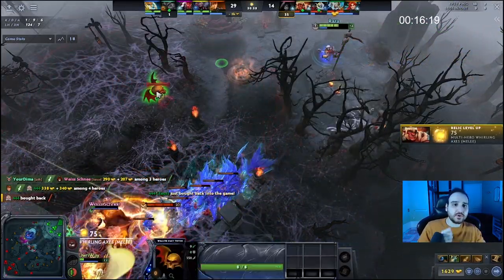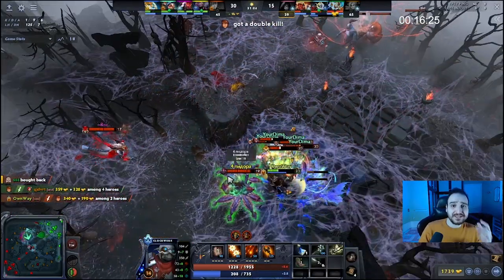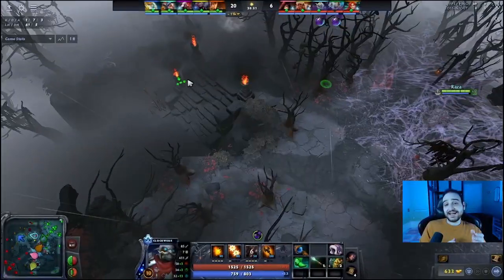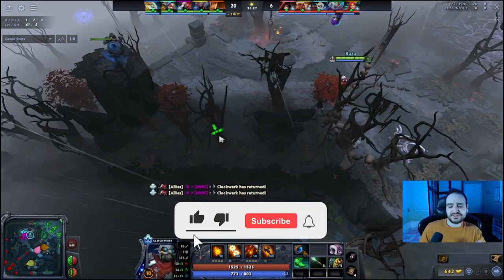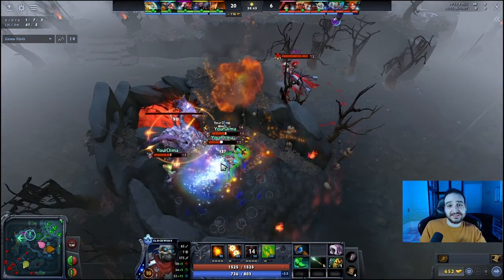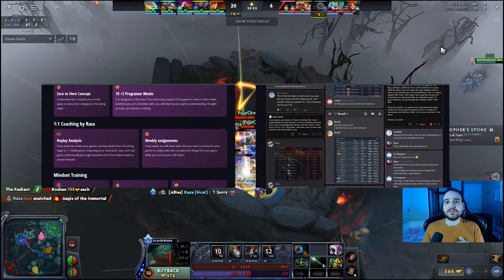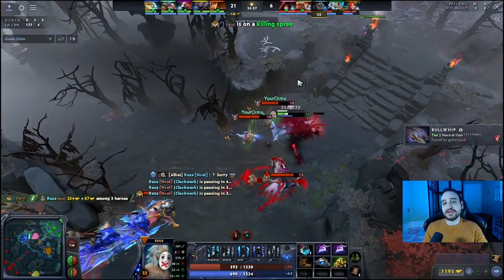Clockwork is so versatile — cogs in or out, hookshot, Rockets giving vision, being able to split push. The only thing this hero does not do is defend towers. I have a tremendous win rate and would highly advise you to pick him up. If you're new to the channel, please press subscribe and like — it helps and motivates us to keep making guides. If you're into coaching, click the link below for our 6-month coaching program guaranteed to take you to the next level and medals. I hope you liked the guide — GG and I'll see you in the next video.